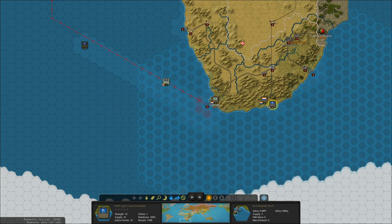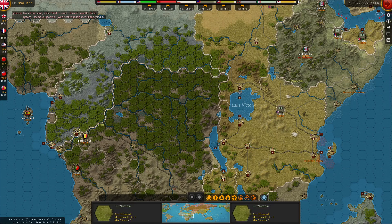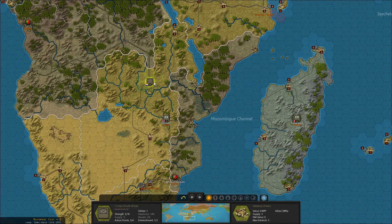Oh, there's that transport — he's going to Africa. It looks like that Italian transport. I need to move my unit that is marching through Rhodesia.